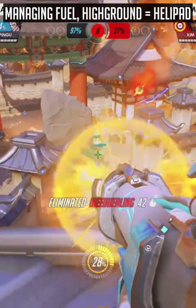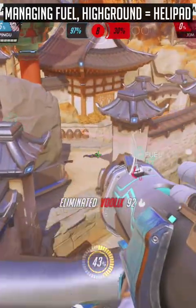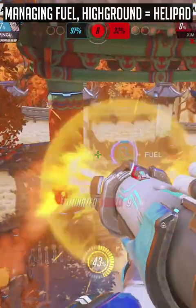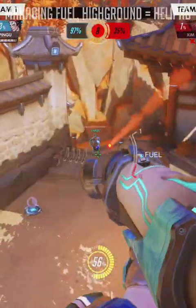The 60 second Pharah guide. With boosters, the key mechanic is fuel management and treating high ground as your helipad to regen your fuel. You want to tap your fuel in slow, methodical pulses in order to gain some of it back over time and to not waste it.